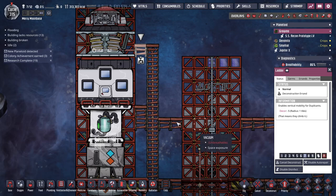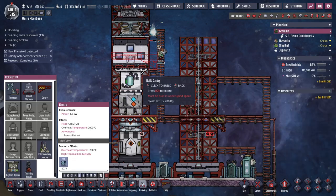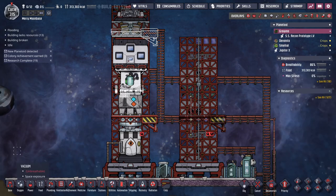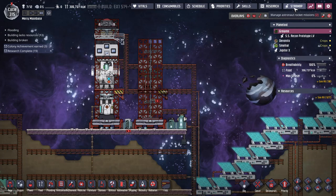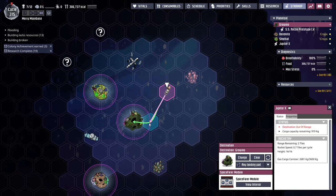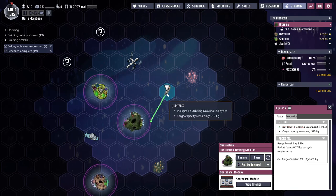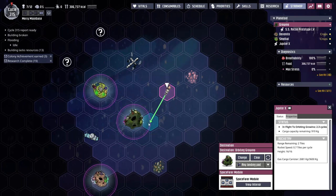Screw it, let's destroy another gantry — steel's cheap right? Oh I think it's doing that stupid out-of-range thing again, where it says it can't reach there even though it can because it considers that another space.